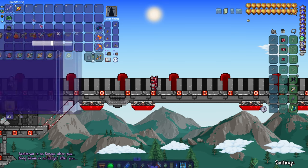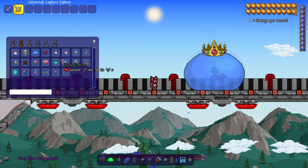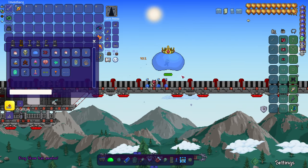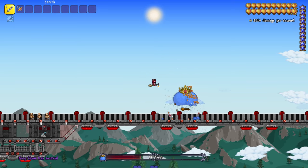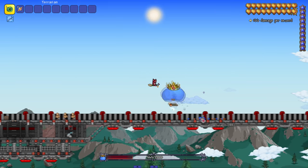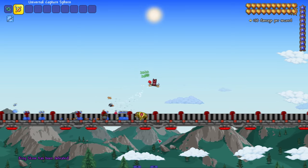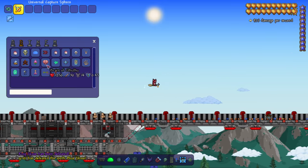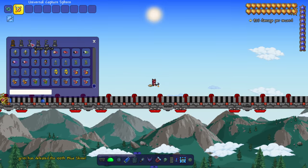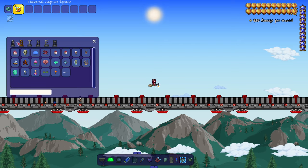Let's bring out the Universal Sphere. Can we catch bosses? King Slime — I don't see the little arrow above his head, which makes me think you might not be able to. That's a little upsetting because I really wanted to capture a boss. You could technically capture bosses in Palworld. Can you capture town NPCs? No — damn it!